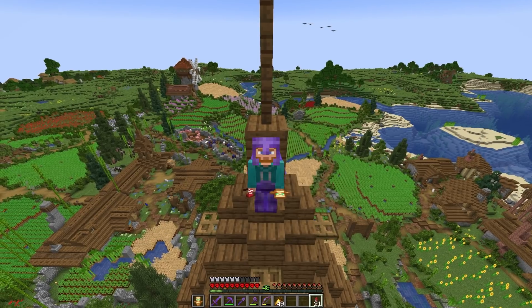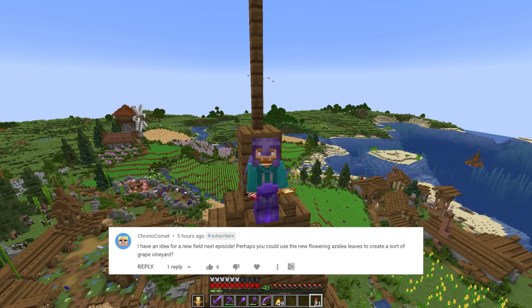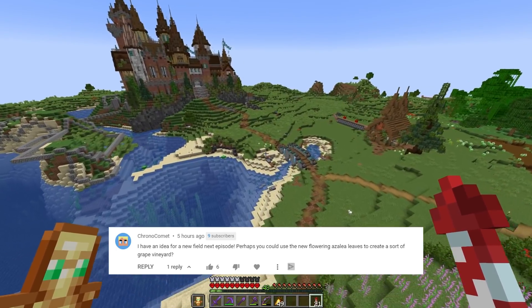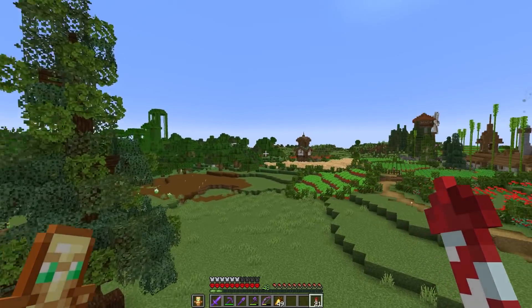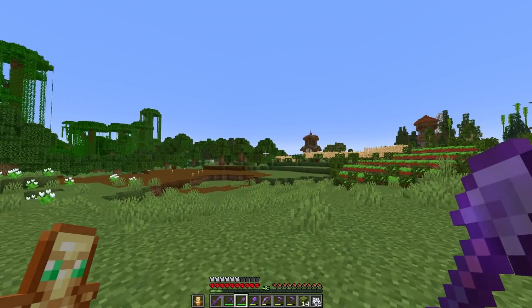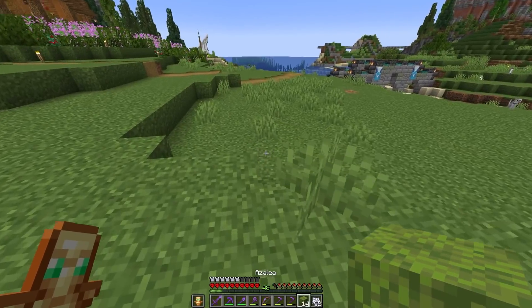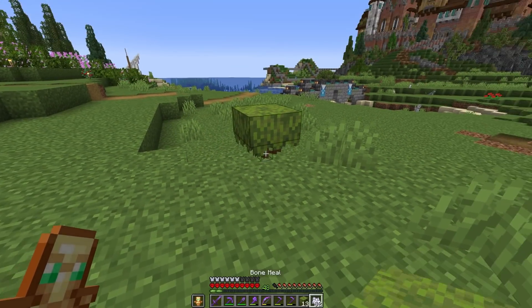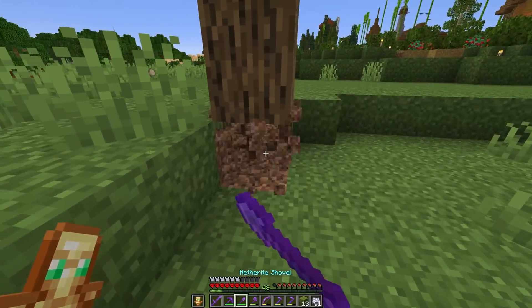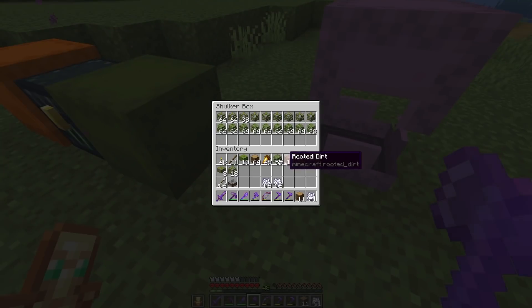This next project is heavily inspired by somebody who commented on the last episode by the name of Chrono Comment - thank you so very much for the excellent idea. They suggested we could create a vineyard for one of our fields out here using the flowering azalea bushes. I'm over here doing a little bit of block-by-block terraforming, growing these guys up, taking my rooted dirt, and harvesting all of the leaves - that was tree number 10, bringing us up to just about three stacks of flowering azalea leaves.